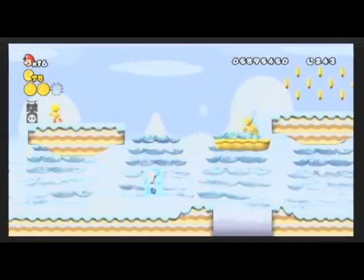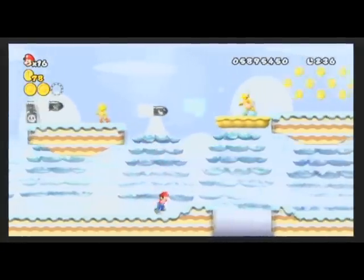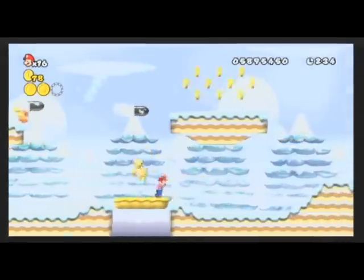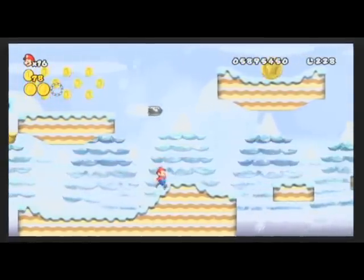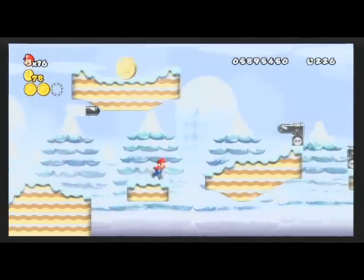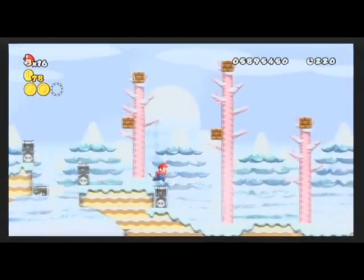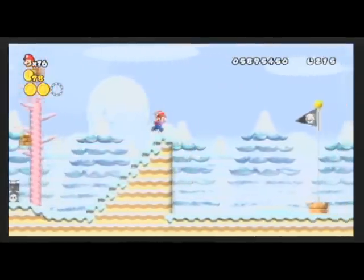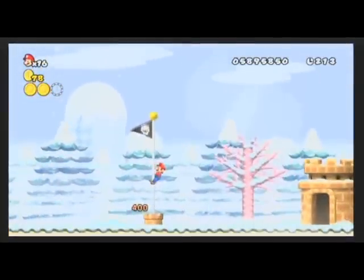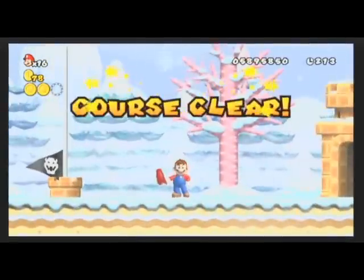Oh my God. Die in a hole. Oh look, he throws a bullet bill — whoa whoa whoa, evasive moves. And there's my last star coin. I'm not going to bother getting that at the moment — looks pretty easy to get. I'll get it when I'm not recording, so I can unlock more World 9 levels and show you videos of those. Whatever, you've completed the level, that's what matters. Mario time.